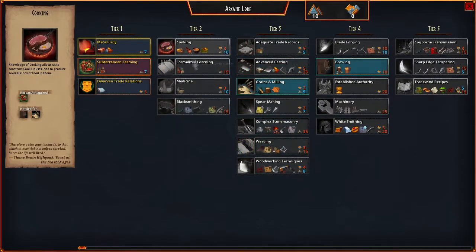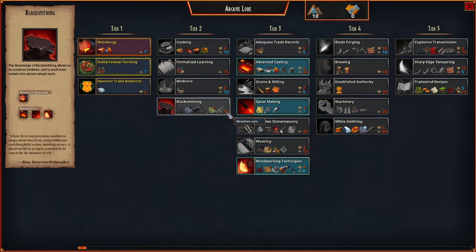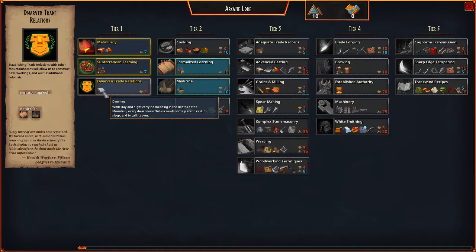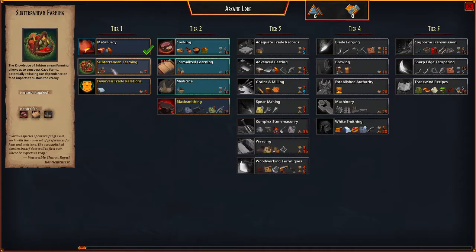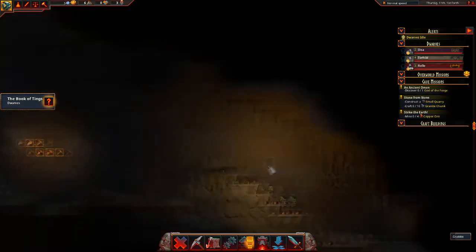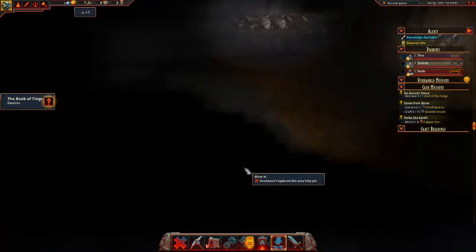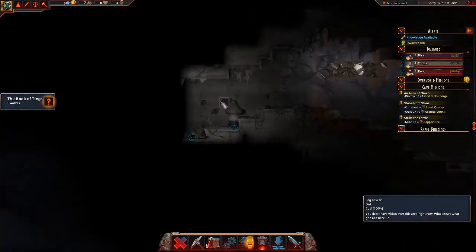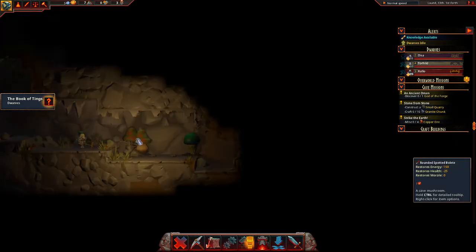Arcane lore, cooking, learning, arcane workshop, infirmary — we need the dwelling. Let's go with this. Subterranean farming will probably be the next thing to have a look at. But let's check the dwarves in this direction. Harvest — there is some more over here.